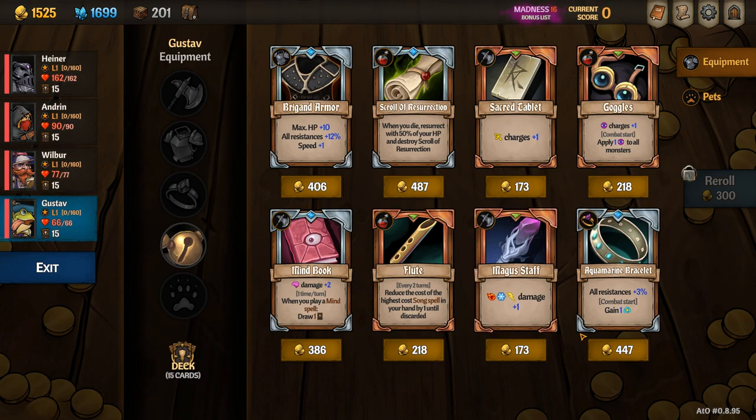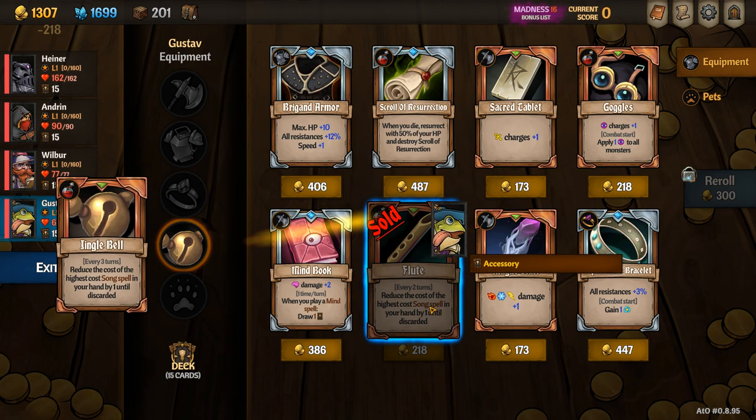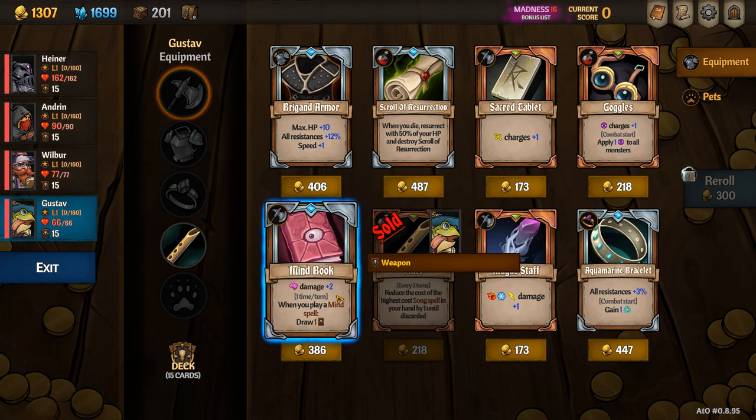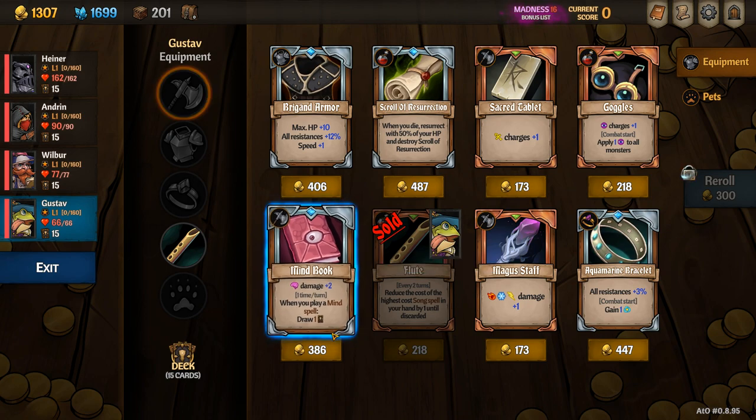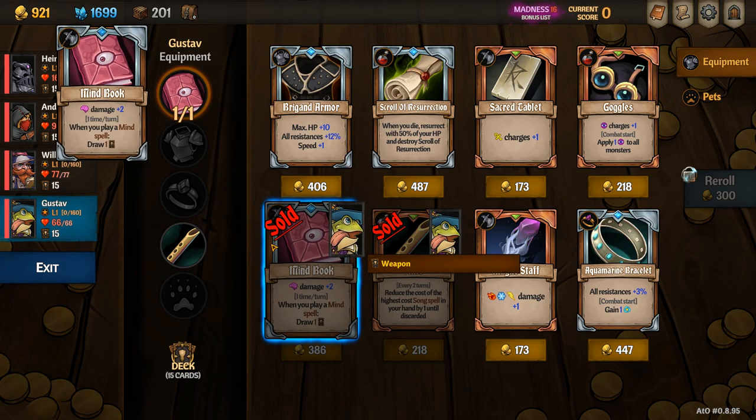In the shop I like to keep an eye out for anything that increases my mind damage. In this case, the flute is actually a direct upgrade from my starting item because it offers a discount every two turns as opposed to every three turns, so I like to grab that.